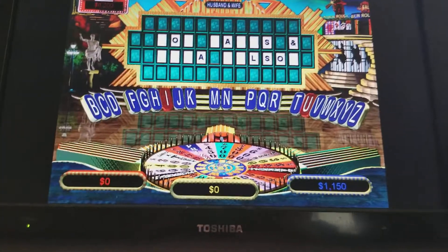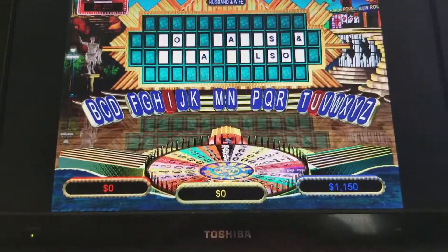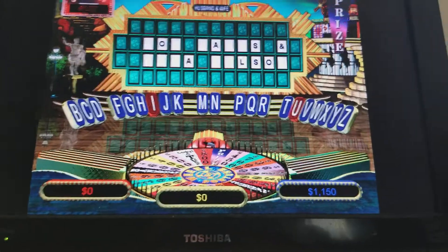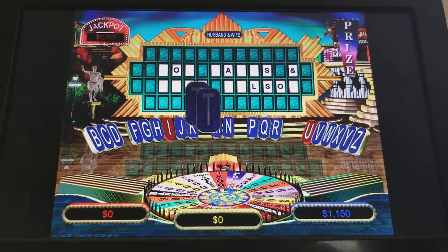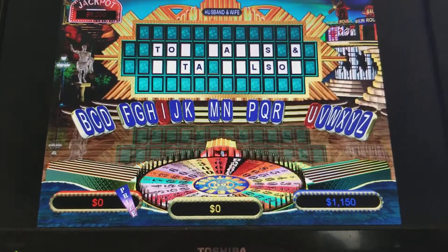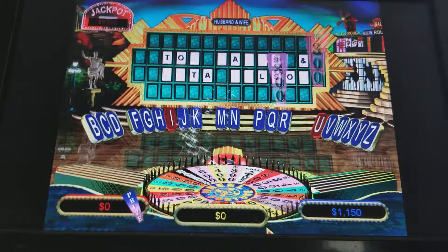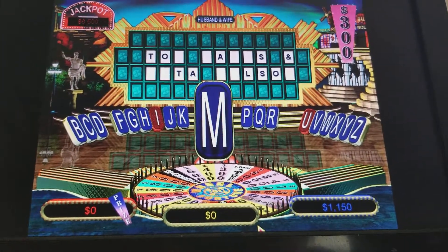Player one, good luck. My turn. Maybe I shouldn't have put this into different rounds. I got a chance for those snowboards. T — two T's. Unfortunately, I don't have any money, so I have to spin. You got $300. M — one M.